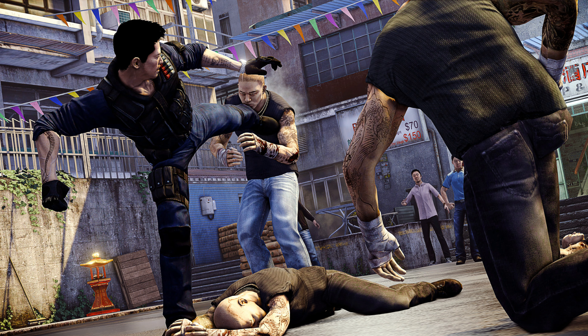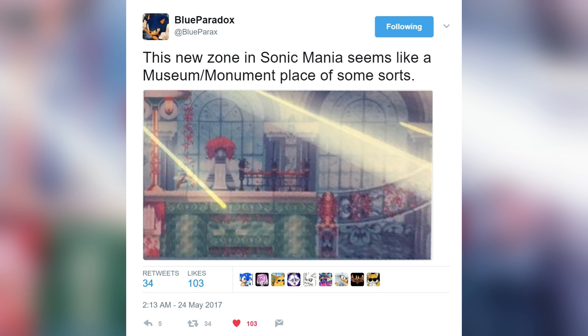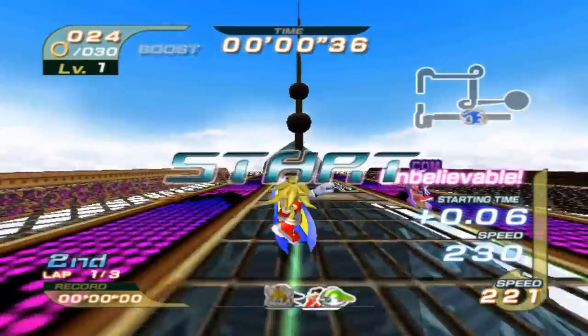I absolutely love the aesthetic of this stage. It seems like a mix of Sleeping Dogs and Prince of Persia: The Forgotten Sands — you know, the parts where the Prince goes into that weird area to get new powers. Some people are saying the new zone looks like some kind of museum or monument place. For me it kind of reminds me of Sky Road from Sonic Riders, though I'm not sure what to call it exactly.